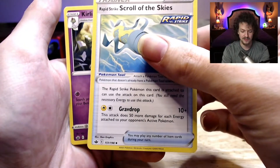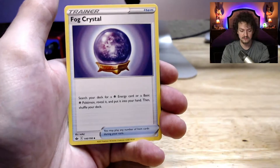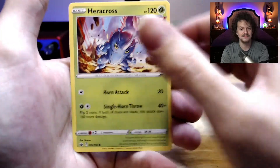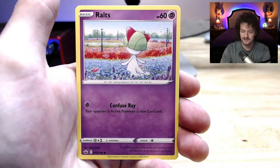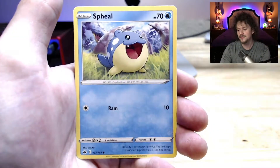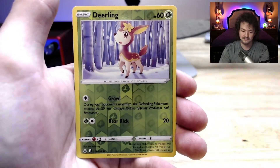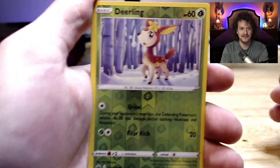We got a water energy. Scroll of the Skies — trainer. Rapid Strike, awesome. Curlia. Fog Crystal, that's nice — trainer. Heracross. Ralts. Castform Sunnyform, I have like three or four of those. Spiel — I'm going to call that Spiel. Atena. And that is a holographic Deerling.